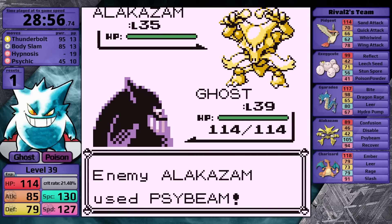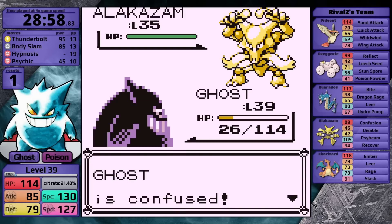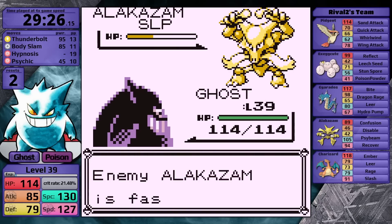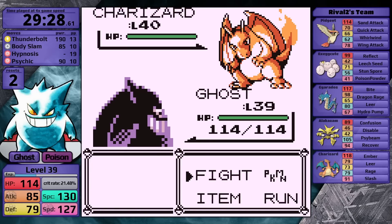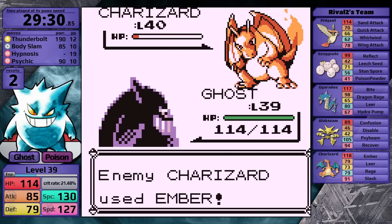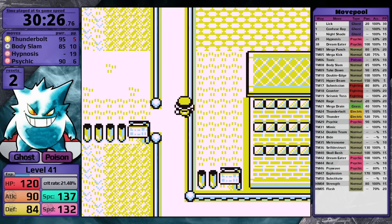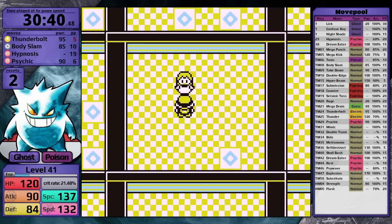On my next fight, Hypnosis works and Alakazam goes to sleep. Body Slam does more than half — maybe I should have just gone for Body Slam right away and tanked one Psybeam. I take it out next turn, then his ace Charizard — Thunderbolt is super effective but doesn't one-hit it. Charizard can only hit me with Ember, does very little, and I knock it out on the next turn. The prize for that fight is Lapras. I make quick work of the following Rocket and Giovanni, then head to Copycat's House for Mimic and fight Sabrina. Once I defeat her, I won't need to come back to Saffron City again. In Pokemon Red she leads with Kadabra — she has four Pokemon instead of three but they're all lower levels, so Gengar outspeeds everything including Alakazam. My Gengar has 132 speed, which wouldn't outspeed Sabrina's Alakazam in Pokemon Yellow, so I'll need to be a higher level for that fight.